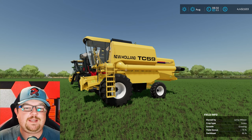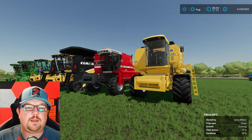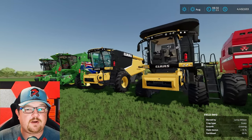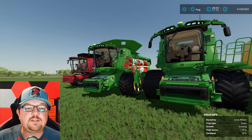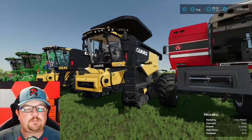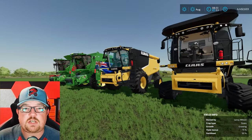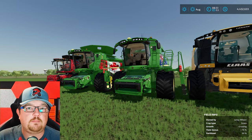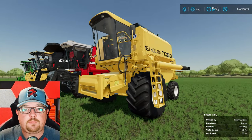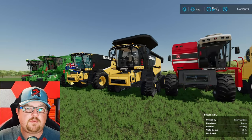Here are some mods you can get to really change up your combine experience in the game. You've got everything from old Iron, New Holland, and Massey Ferguson to some really interesting new equipment. You've got the Claas US versions from when they partnered with Caterpillar, some John Deeres with flags, and even some Case IH with flags. There are so many mods to make you feel like you're farming in different parts of the world — Claas, Massey Ferguson Ideals, Challengers, just all kinds. I highly recommend checking out the mod hub and my mod showcase playlist, Tips, Tricks and Testing.